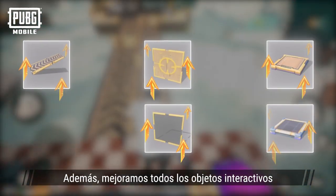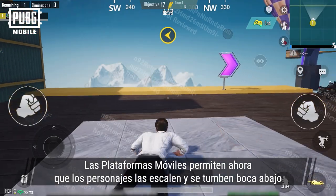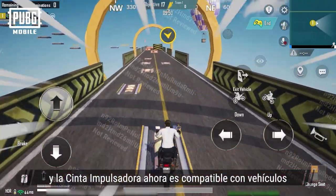We've also improved all the existing interactive objects. Moving platforms now support the character climbing and laying prone, while boost belts now also support vehicles.